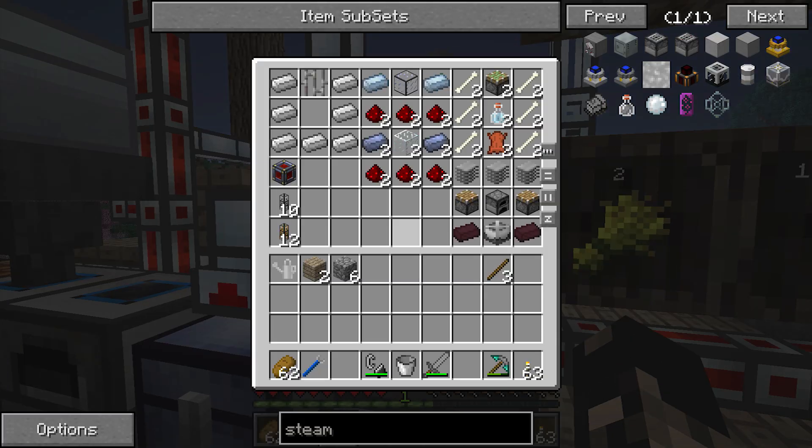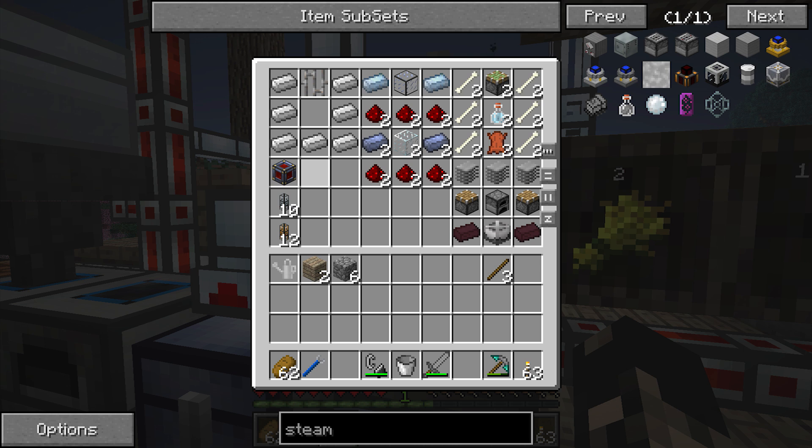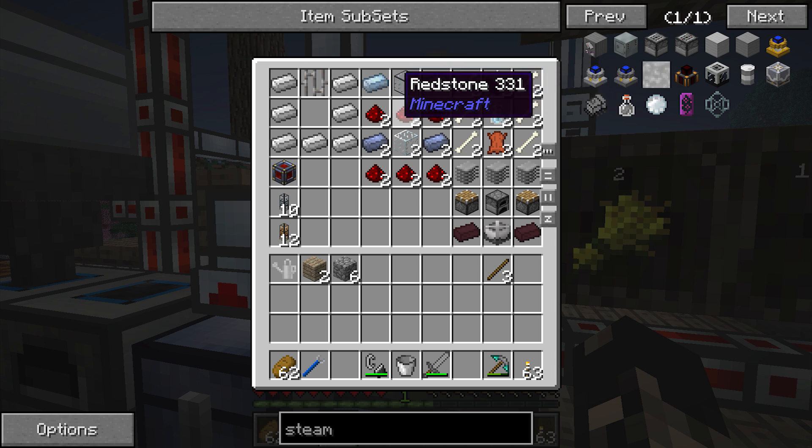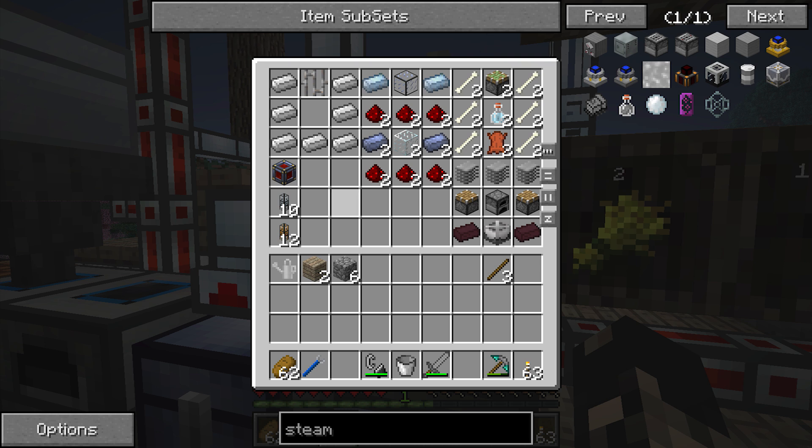I've got everything we want here. We've been using factorization to get our steam with a water boiler — that's the recipe there, so we'll go over that later. Some more leadstone energy conduits, which is what I'll be using, and some item ducts, which is how we're going to be fueling the whole system. And the calorimetric burners.